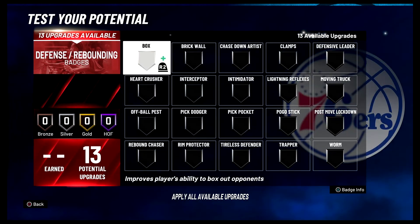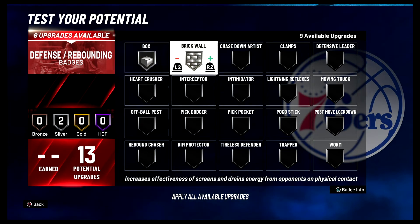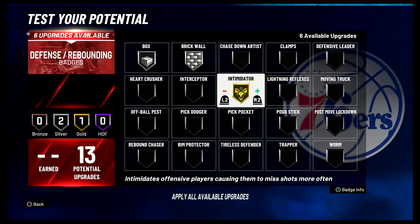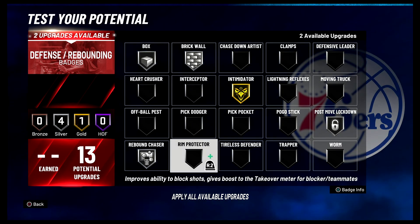For your defense and rebounding badges you're going to put box on silver, brick wall on silver, intimidator on gold, post move lockdown on silver, rebound chaser on silver, and rim protector on silver.